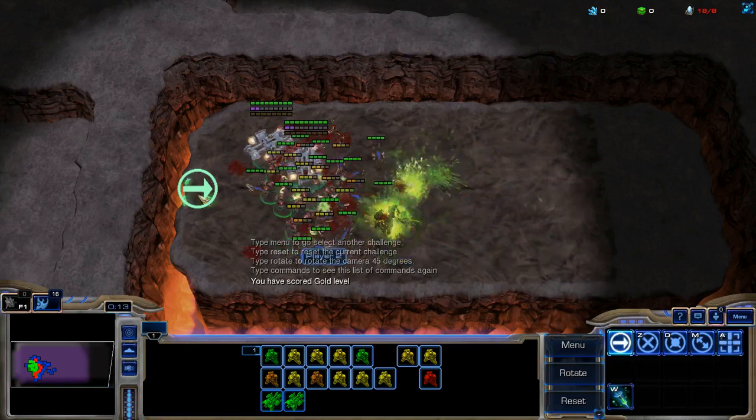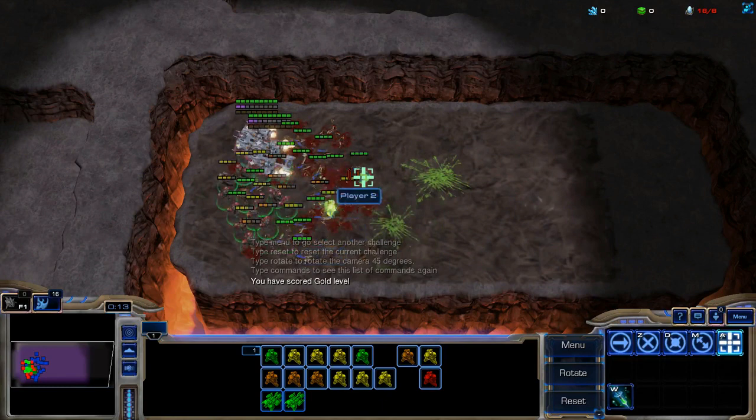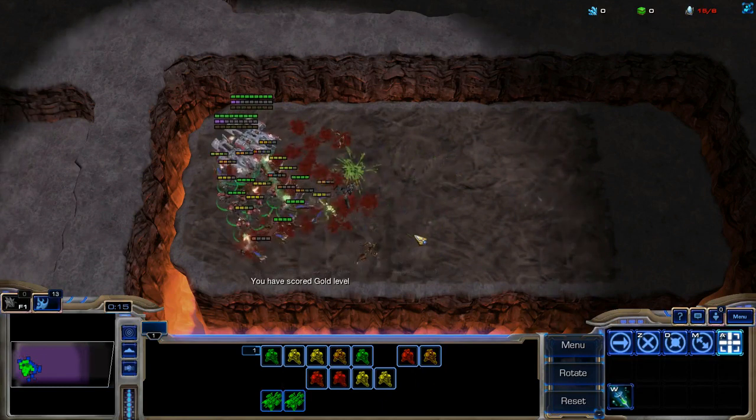If you miss an attack, then you should do a stutter step back to buy time while you click on the other baneling, using the technique described in episode 6, target fire kiting.